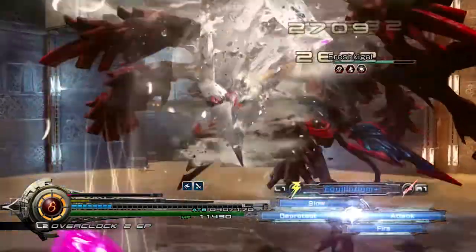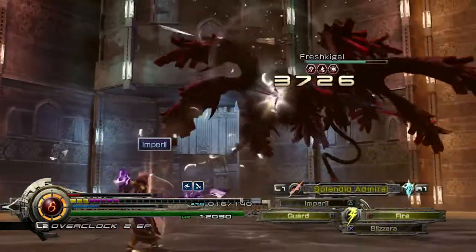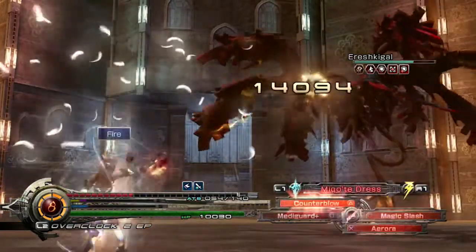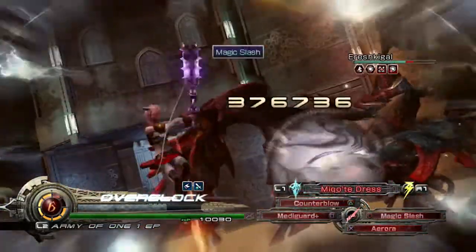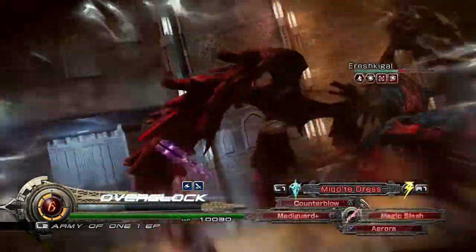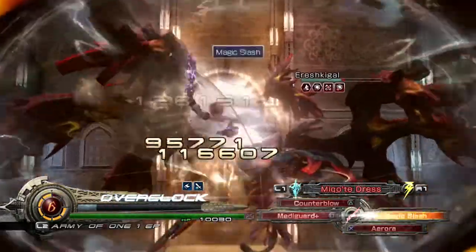If you're up here you don't get hit with anything. Eventually he will stagger for a third time — you'll see the numbers go cold. This is a very, very small window, so you need to debuff him with imperil and deprotect, then go all out and overclock with magic slash.